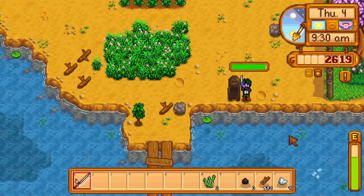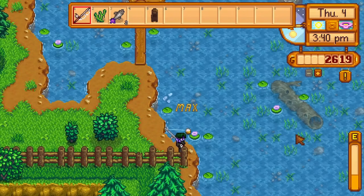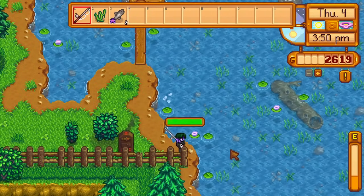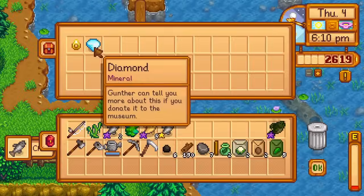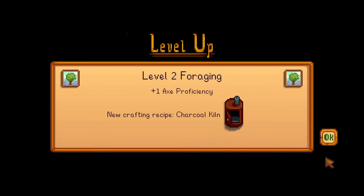I return to the farm, fish until 3pm, then decide to end the day fishing at the lake, bringing my fish smoker to smoke the largemouth bass I get. As I fish, I get a diamond, but nothing else of note is obtained. After shipping today's catch, I get level 6 fishing and level 2 foraging — the latter from a skill book I fished up.